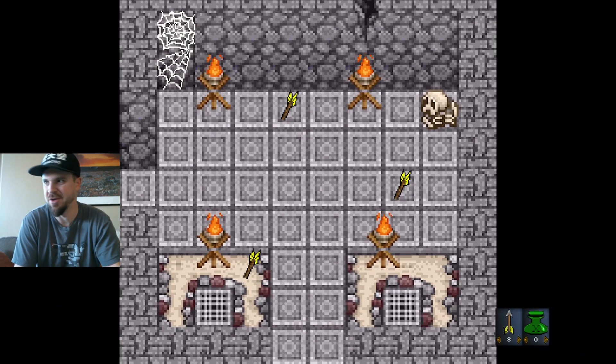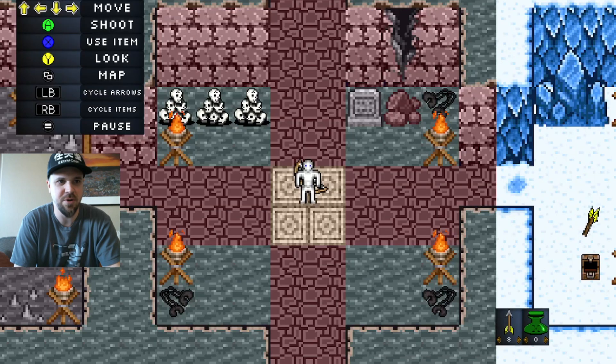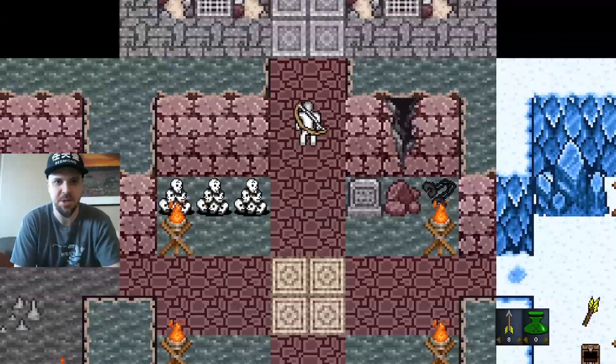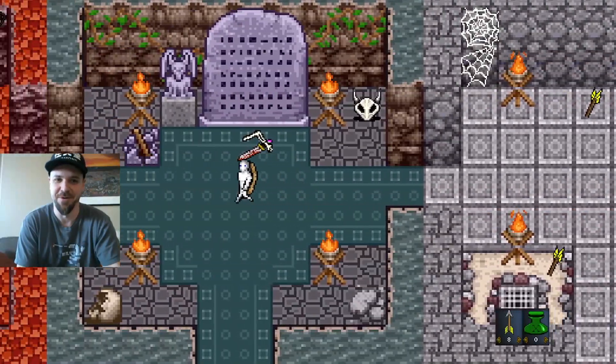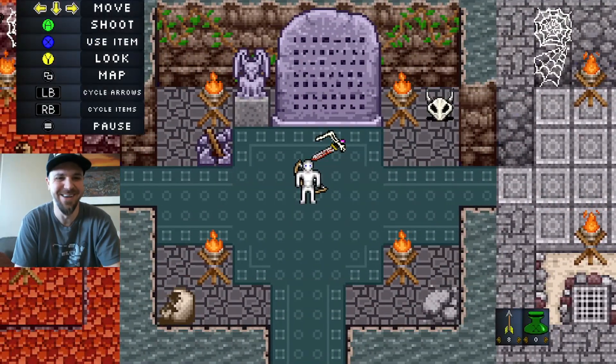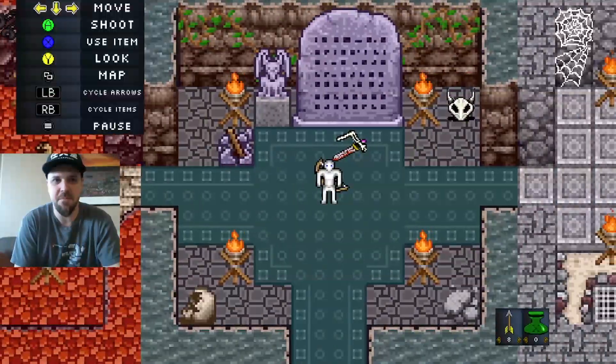Let's take a look at the map and see how many we got left — three and two, so I need five arrows and I have eight, so I got shots. Shooting arrows in the dark is never smart unless you're playing this game. Don't do that in real life!